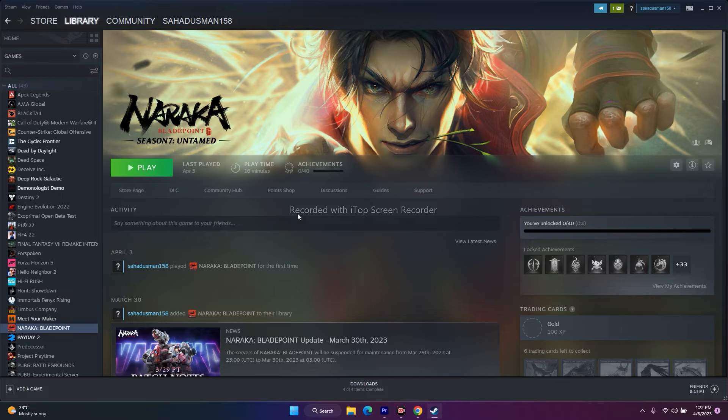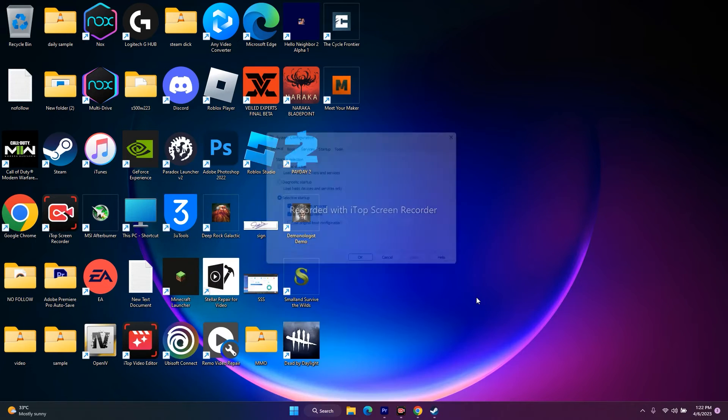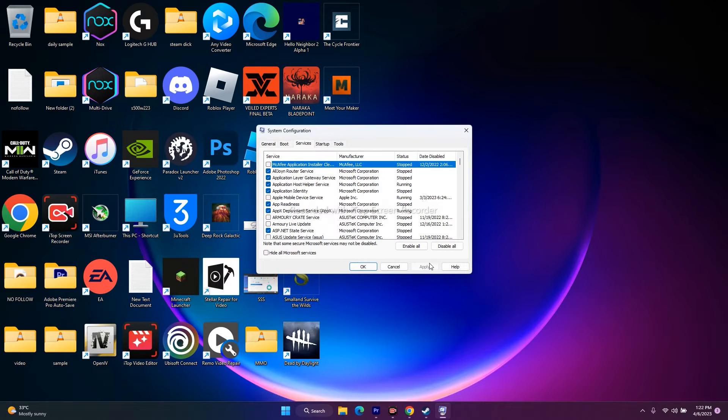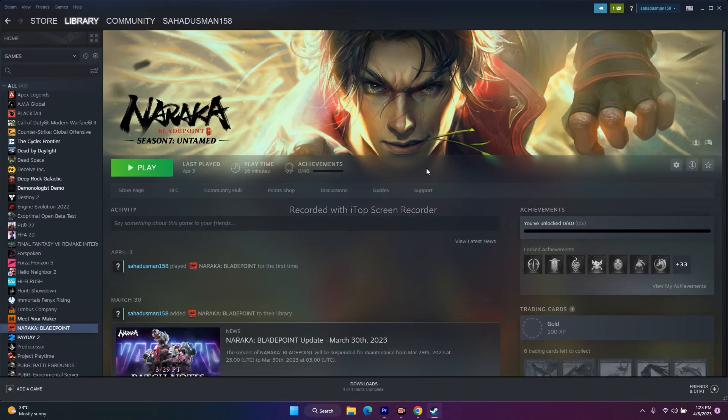The next step is to perform a clean boot. Go to System Configuration in the search, then go to Services and click 'Hide all Microsoft services' — this is mandatory. Then click Disable All, Apply, and OK. If it asks for a restart, go ahead and restart, then try to play the game.